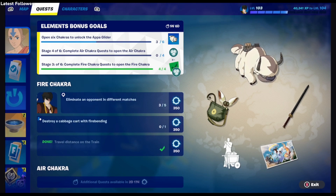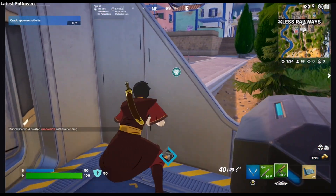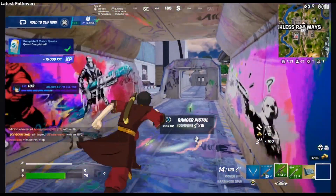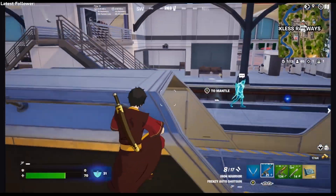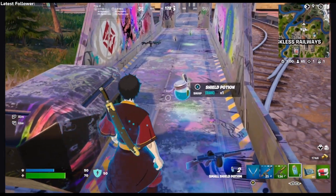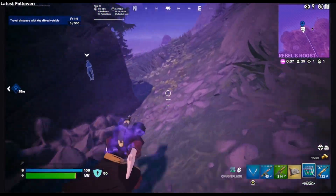Next we need to eliminate an opponent and deal damage with fire element, so now we gotta find the fire element. Let's see if we can take this guy out. All right, survived that by a little bit. I came all the way down here to where the element is usually at, and I got the fire one, so we can go destroy a cabbage. Let's go find that cabbage!